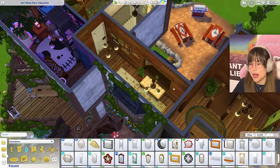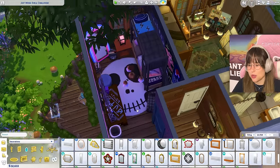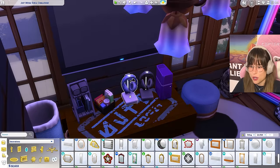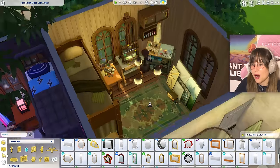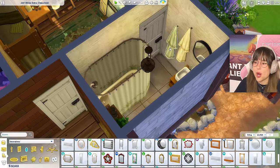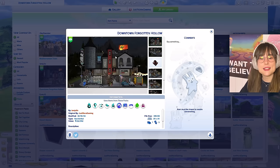There's another hallway with an ottoman, and a funky room with bunk beds, a TV, headphones, and gaming equipment. Then there's an artsy bedroom, another bathroom where the robes match the bathtub color. This build was truly magical, I had a blast. Our next build is called 'Downtown Forgotten Hollow' by I Am Julix.